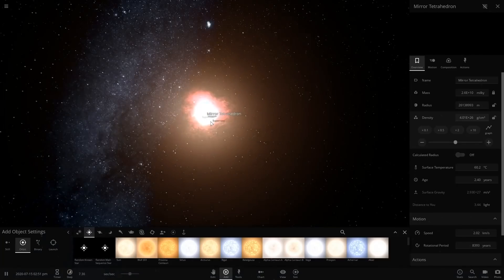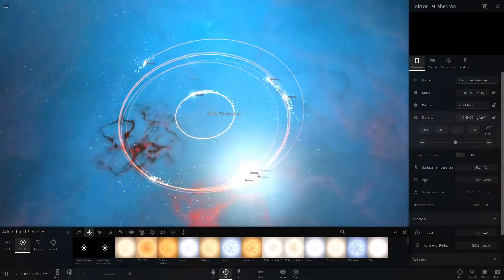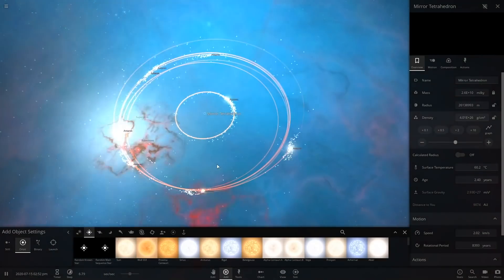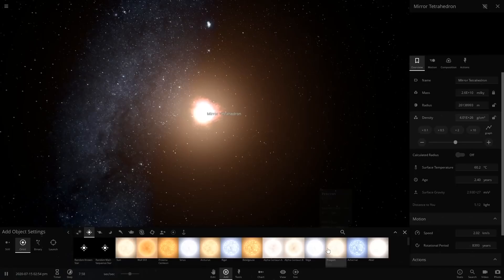Supernova again? Yeah, they're just crashing, I guess. They're absorbing each other's mass and thus reaching like the supernova threshold — maybe. Listen, I'm not a scientist. Things are getting a little bit crazy here.